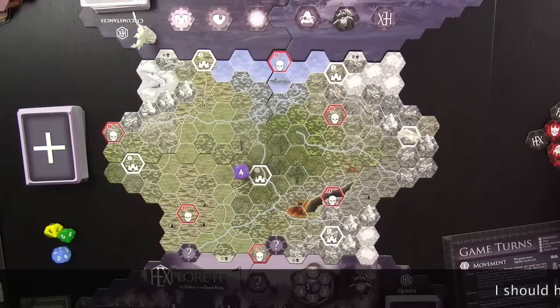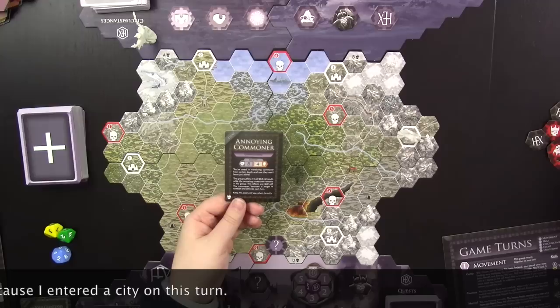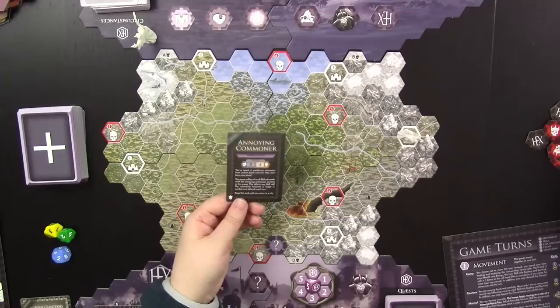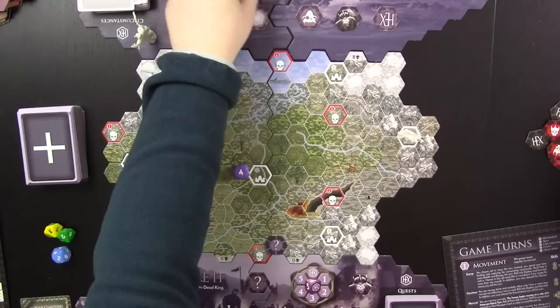I roll for a circumstance and get four — the annoying commoner event. I saved a wandering commoner and now they won't leave: the group suffers plus one to all skill roll results while the commoner remains, and the commoner becomes a combat target each turn. You keep this card until you return to a city. Fortunately, I'm already in a city, so I just discard it and draw a new card — a lesser water elemental. I'll fight it later.